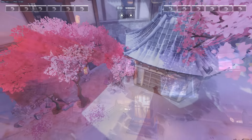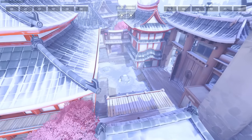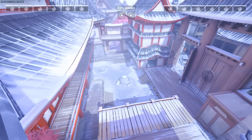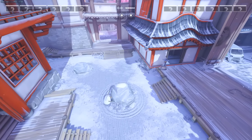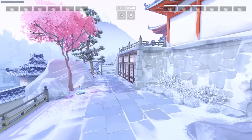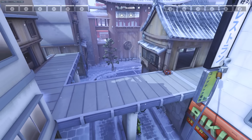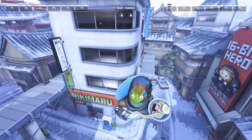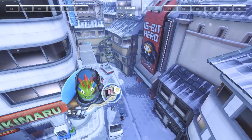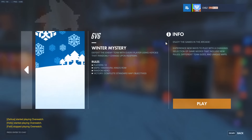Moving on to Hanamura, you can expect the same festive feeling — lots of snow everywhere. They changed the color tone of both maps; Hanamura normally has red tones, and King's Row's final section is brighter, but now both look a little different. At first I thought it would be harder to see in game, but when you actually get in it's pretty beautiful.